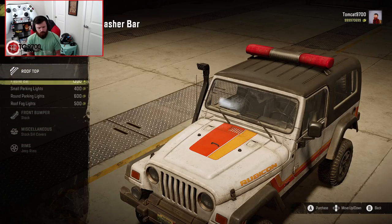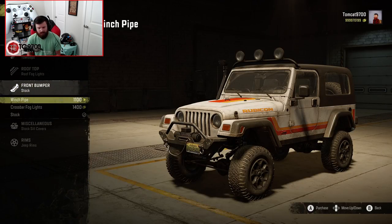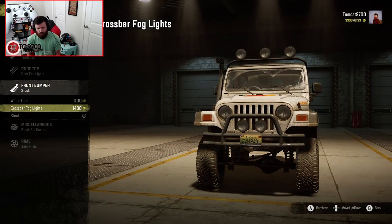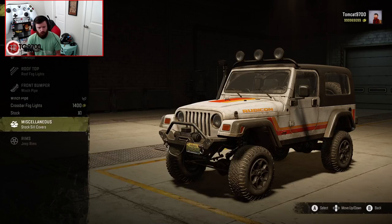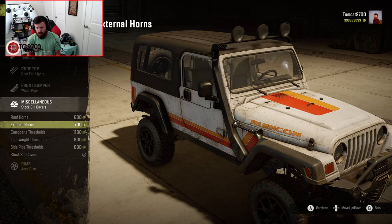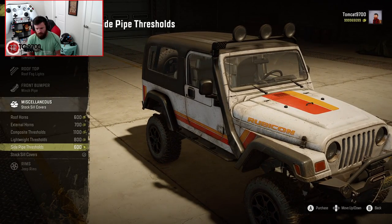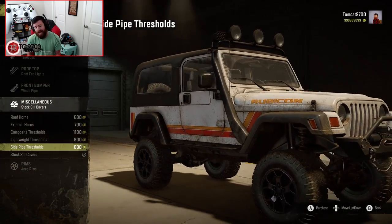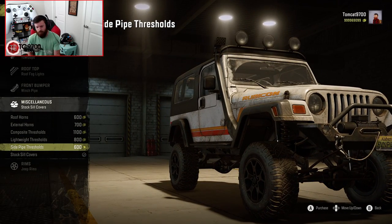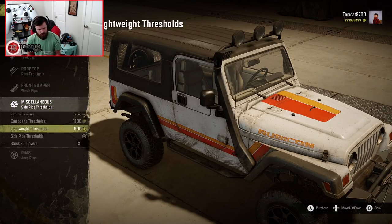Rear bumper-wise, you have the Toe Loops bumper with a spare wheel, the double pipe, and the stock option. I'm going to do the Toe Loops bumper — I kind of dig it. For rooftop lighting, there's a flasher bar, small parking lights, route parking lights, and fog lights — I'm definitely going with the fog lights. Winch pipe, crossbar — definitely winch pipe. And for thresholds, the side pipe options really look like a proper set of rock sliders.